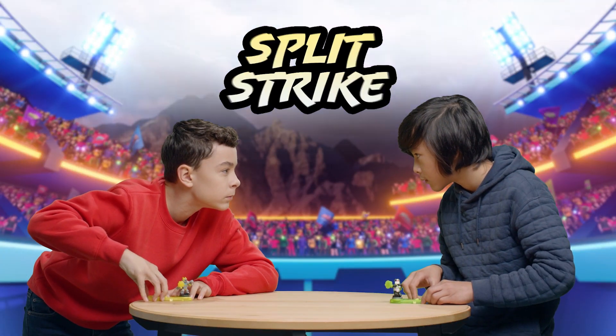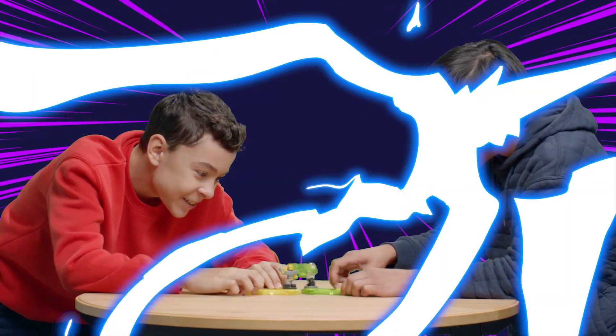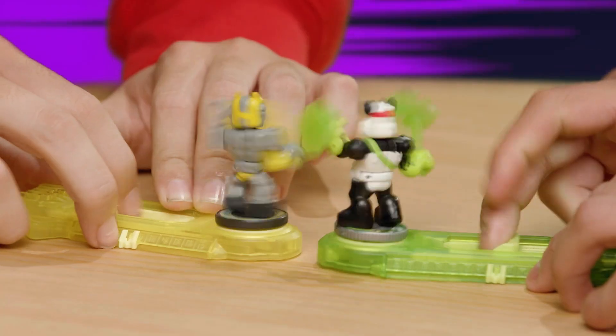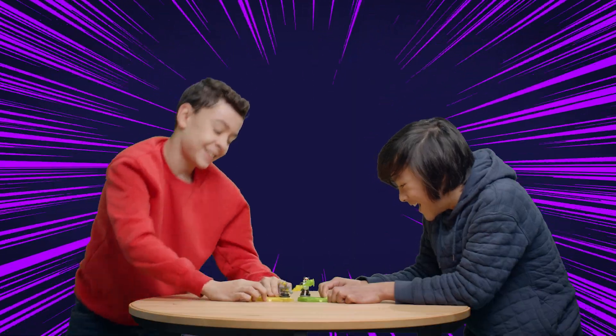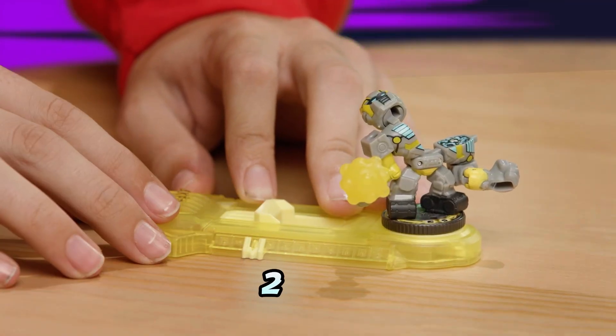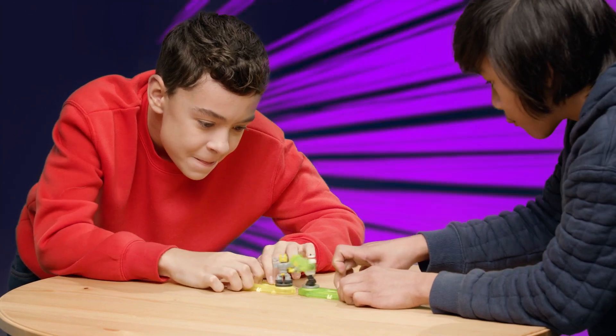Ready? Fight! Split Strike! Activate your Warrior's fighting abilities by pulling the trigger or button bashing your controller. Make sure to land the final blow and Split Strike your opponent's Warrior. If Split Striked, reset your Warrior and reduce your point tally by one. Don't be left with zero points, otherwise you lose.